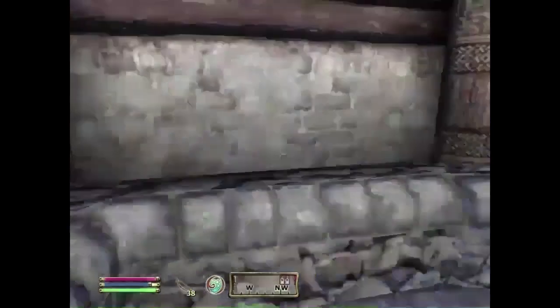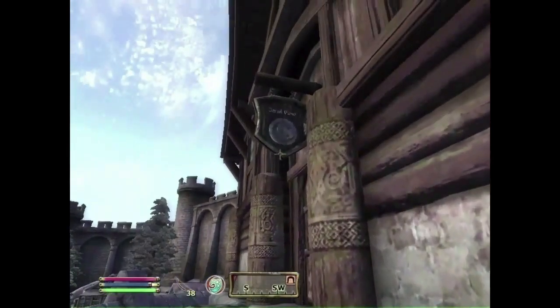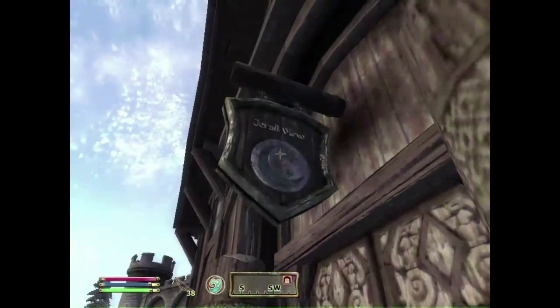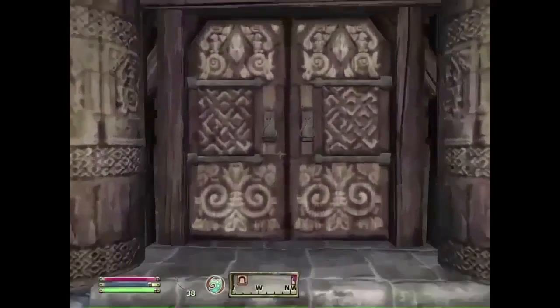A few games back in the Elder Scrolls IV Oblivion, you could find the Geralt View Inn in the city of Bruma, and despite the name it's actually facing away from the Geralt mountains.